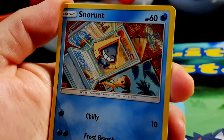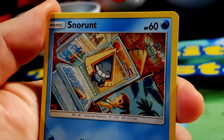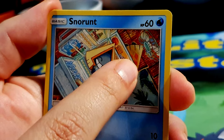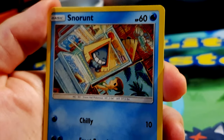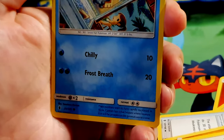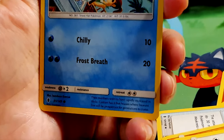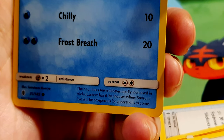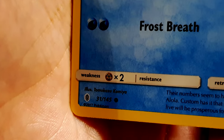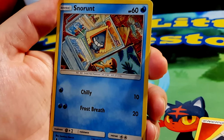Snorunt, HP 60, water type — a snow hat Pokémon. Very cheeky little Snorunt — there's a girl trying to run her shopping with Snorunt in the fridge, one passed out on top of the fridge, and one hiding in the ice tray! Moves: Hail for 10 damage and Frost Breath for 20 damage. Weakness to steel type. Their numbers seem to have rapidly increased, but custom has it that houses where Snorunt live will be prosperous for generations. Illustrated by Tomokazu Komiya. She'll be rolling in it with three of them!